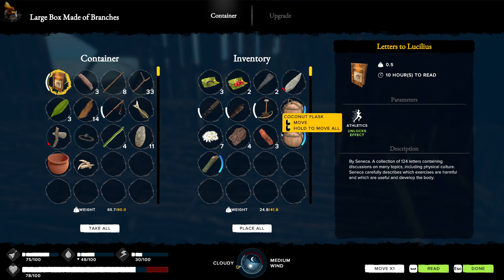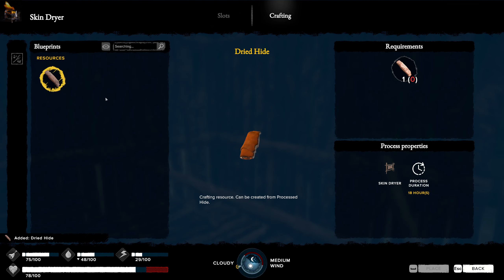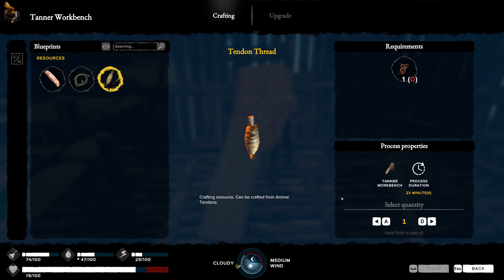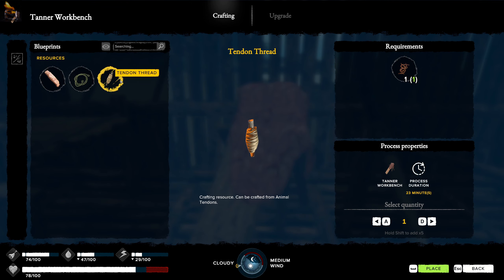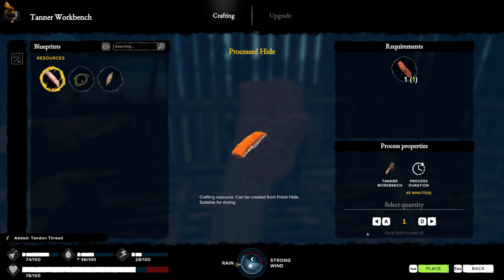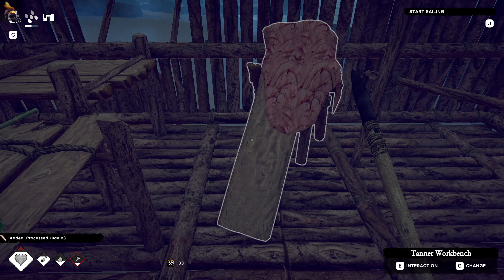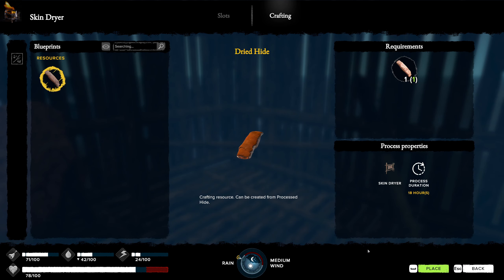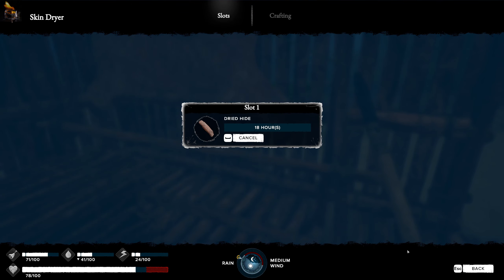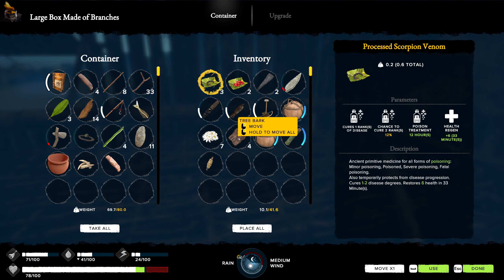I'm probably not going to explore in this episode. I need to do the tendon thread - that's done. I need the process hide - I forgot about that. So the tendon thread is there, place that because that won't go off. That sorts that out. Then I want the process hide - actually cancel, I want to do three of them. We'll add a dried hide onto here and onto our other one.